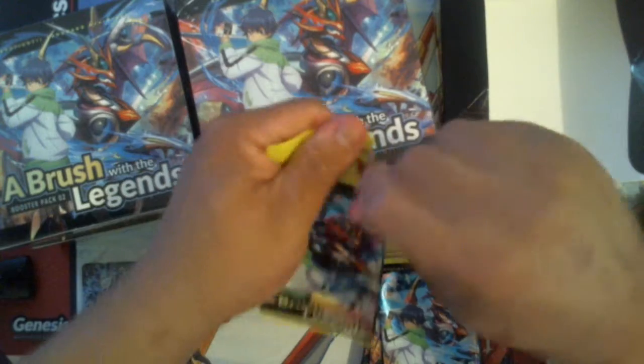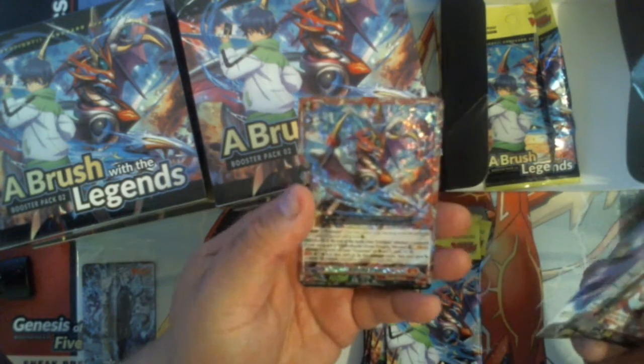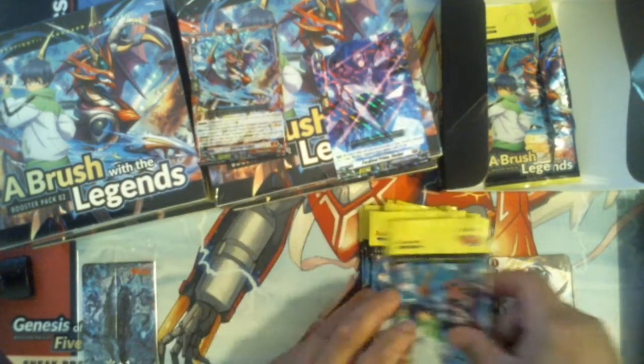Let's open the left side. Not expecting much — I'm trying to get Phantom Blaster Overlord, like everyone else. And from the first bag, I got Ergor! Nice. It's just a double R, but nice.